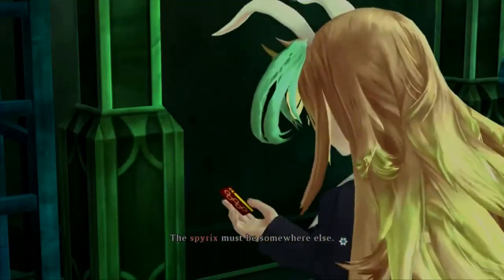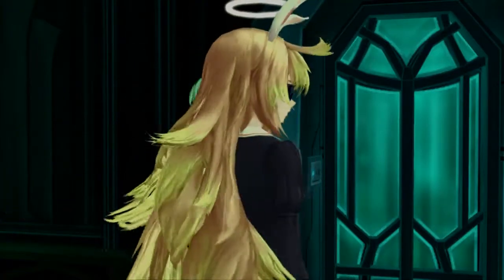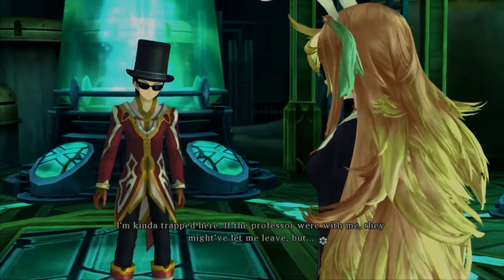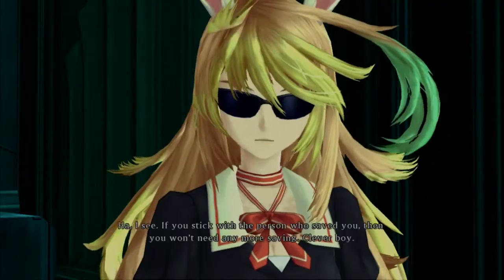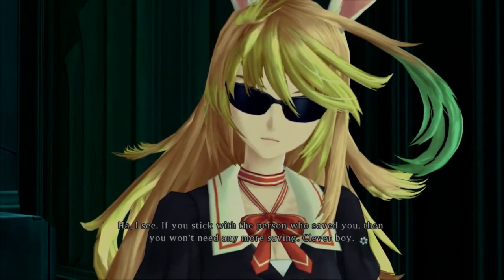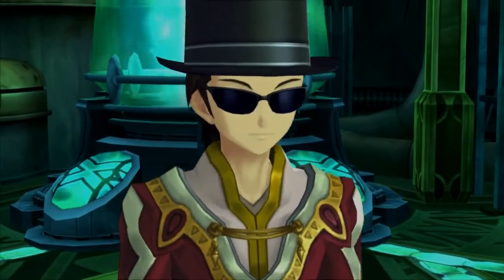When Alvin shows up he's like 'hey, you can come with us.' But Jude's like, 'I'm kind of trapped here. If the professor were with me they might have let me leave.' Professor Kentober — I don't think they would have ever let you leave, Jude. Look at what they're doing to humans. I'm pretty sure these people are not good people — just going to go out on a limb and say that.